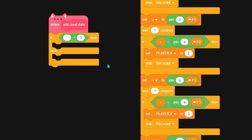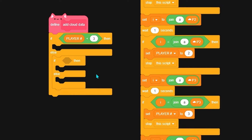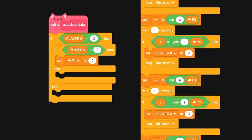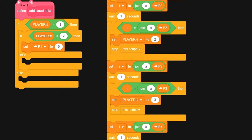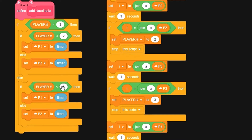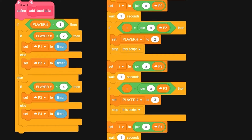So if our player number is less than 3, those will be player 1 or 2; the others will be 3 or 4 because we want to put in the cloud values. Add: if player number is less than 2, which means it's going to be 1, so we set p1 to - let's say the timer because it's always moving. The else branch sets p2 to timer. Duplicate this: if player number is less than 4, set p3, otherwise set p4.